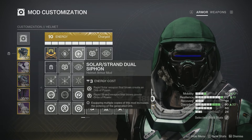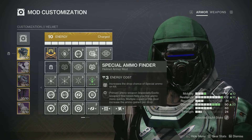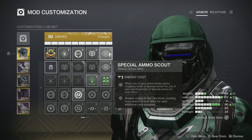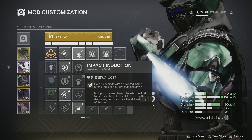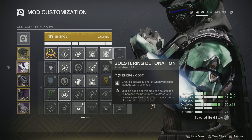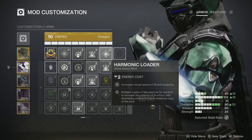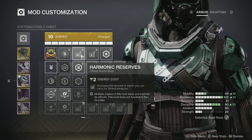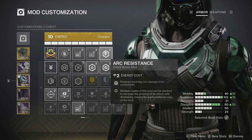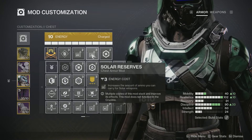On the helmet I'm rocking the Solar-Strand dual siphon mod — rapid final blows with solar and Strand weapons create orbs of power. I'm also using Special Ammo Finder and a Scout mod to help teammates. On gauntlets: Impact Induction reduces grenade cooldown when using a power melee, Focusing Strike and Bolstering Detonation reduce class ability cooldown from melee and grenade damage. You could swap one for Harmonic Loader for increased Strand weapon reload speed. On the chest I'm using Harmonic and Solar Reserve for more special and heavy ammo, plus Arc Resistance.